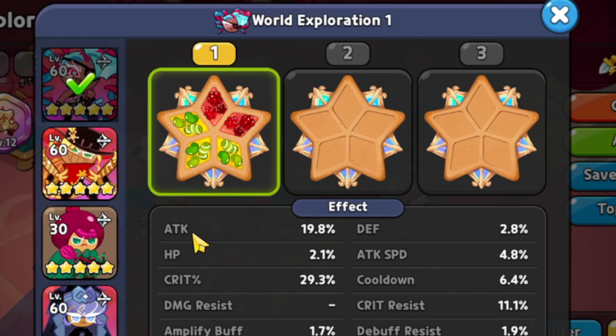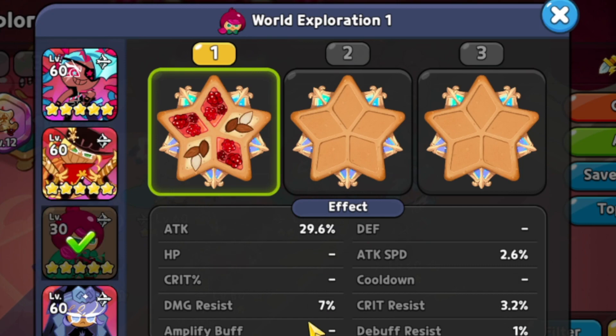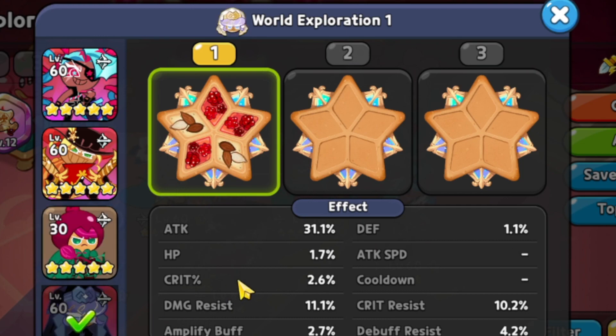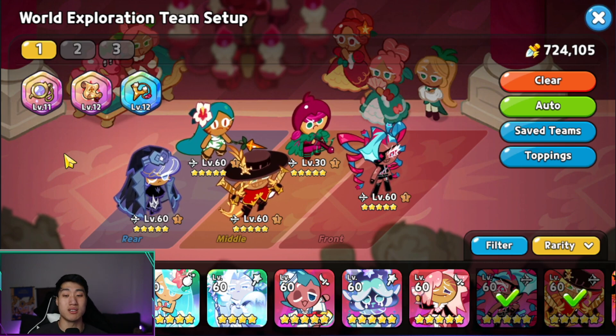Going over toppings quickly: Twizzly Gummy uses three Juicy Apple Jelly and Searing Raspberry, focusing on crit, attack, and cooldown. Rye Cookie uses five Searing Raspberry — 57.4% attack, some crit, and 8.1% damage resist. Beet Cookie uses three Searing Raspberry and two Solid Almond — 32.6% attack and 7% damage resist. Pastry Cookie uses three Searing Raspberry and two Solid Almond — 11.1% damage resist and 31.1% attack. Tiger Lily uses two Swift Chocolate, two Solid Almond, and one Caramel — 10.5% cooldown and 17.9% damage resist. Tiger Lily needs at least 10.3% cooldown for a three-second stun in the arena. Treasures are the Monocle, Scroll, and Slingshot.